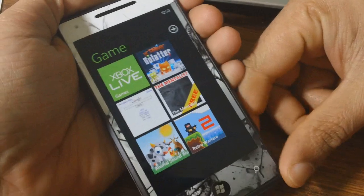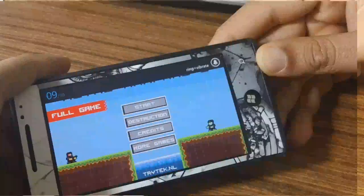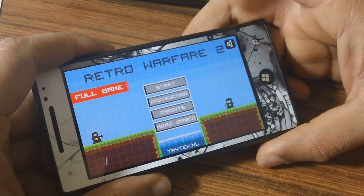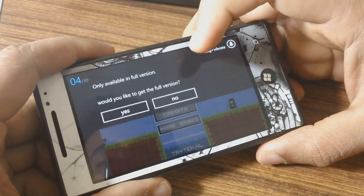Hey guys, today on Best WP7 Games we will be checking out Retro Warfare 2. So this is the main menu. In the trial mode you don't have access to a lot of the features. For example, the destruction mode is not available in the trial version.